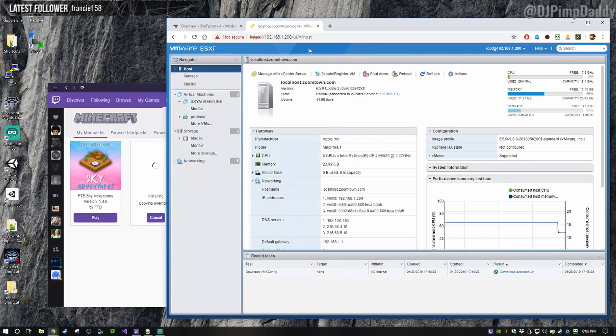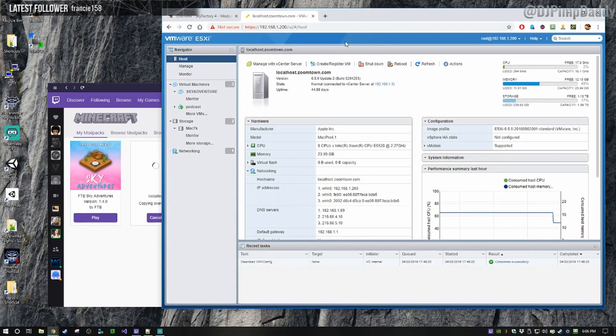If you go back to My Mod Packs you can see it is installing. While that is installing, we're going to start building a server. I have an ESX box — it is running ESX 6.5 and it is on an old Mac Pro tower. It's got eight CPUs, 24 gigs of memory, and a whole bunch of hard drive space. So we're going to do this locally on my machine.